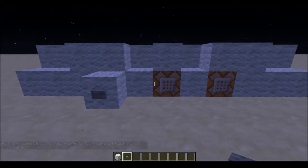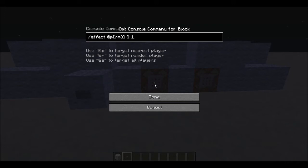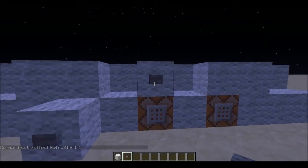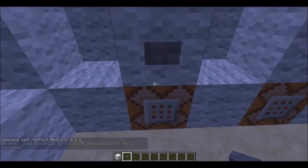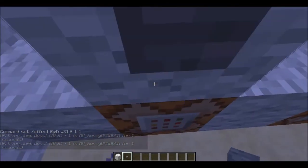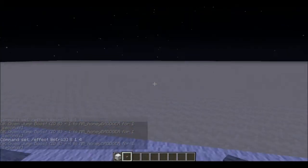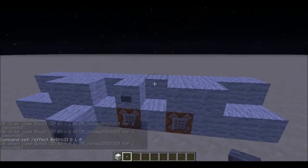And then you can do it like slash effect 1, 1. So this won't really do anything — yeah, it doesn't help at all. So 4 — that gives you about a 4-block jump.